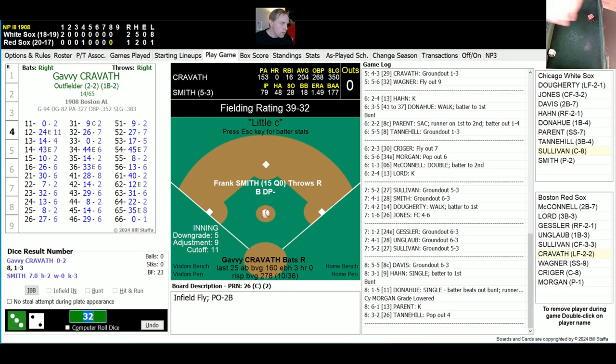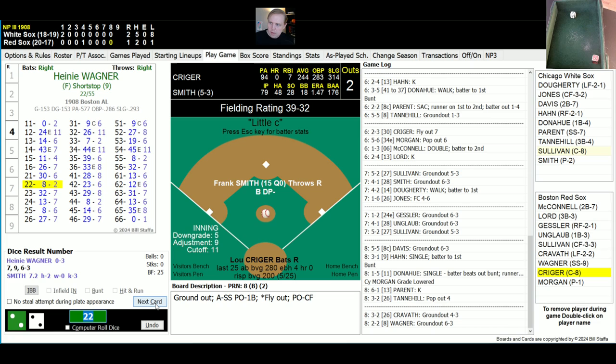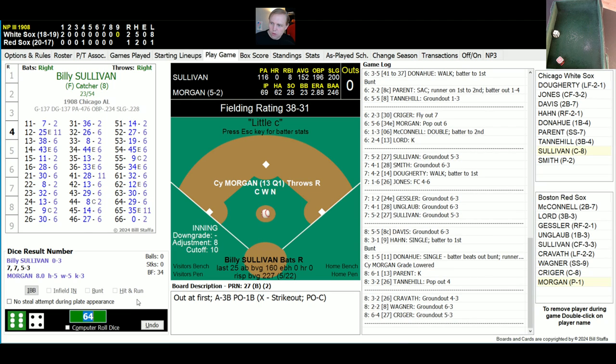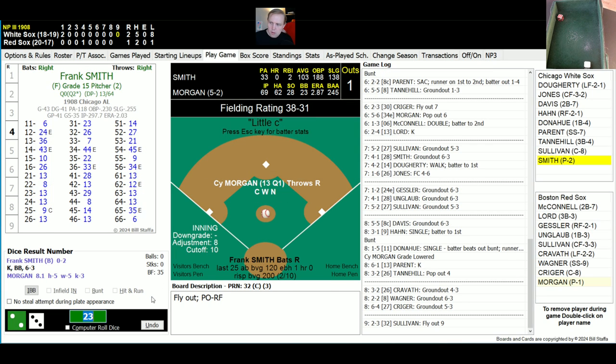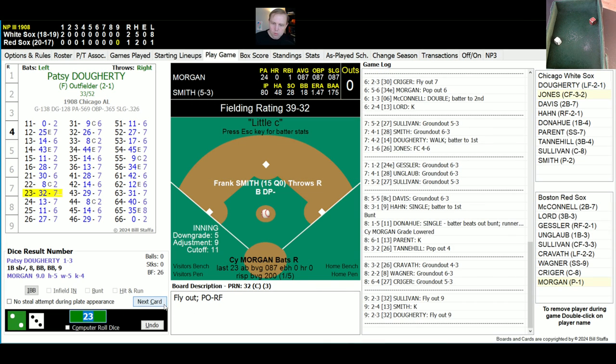Bottom of the eighth — 2-1 White Sox. Gabby Kravath rolls a 32 for a 26, ground ball to Davis who throws to first, one away. Heine Wagner rolls a 22 for an 8, ground ball to short, Parent to first, two gone. Lou Kriger rolls a 64 for a 27, ground ball to third, Tannehill throws to first — Red Sox retired in order. Top of the ninth — Billy Sullivan rolls a 23 for a 32, fly ball to right, Gessler has that, one away. Frank Smith rolls a 24 for a 13 — down he goes, two away. Patsy Doherty rolls a 23 for a 32, fly ball to right, Gessler's got that for the out.